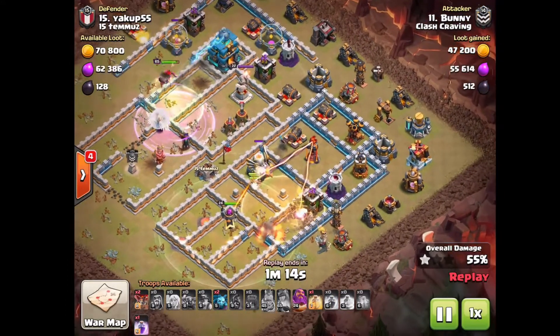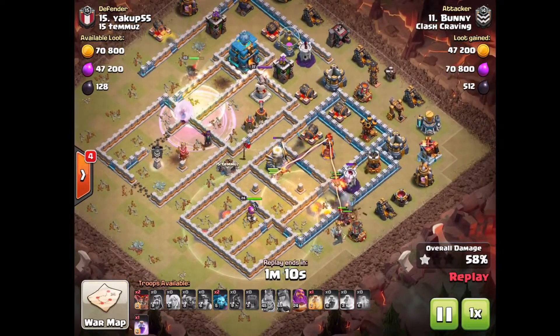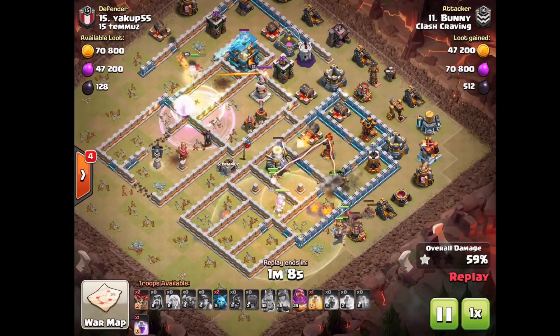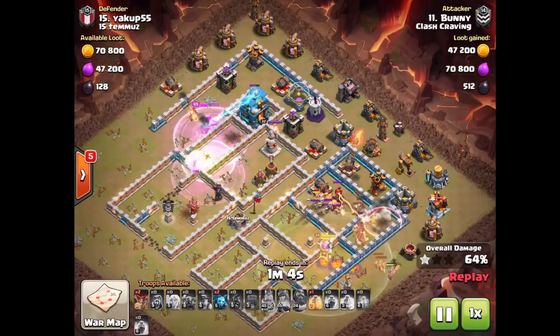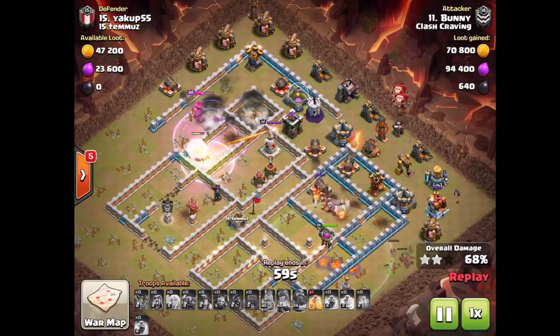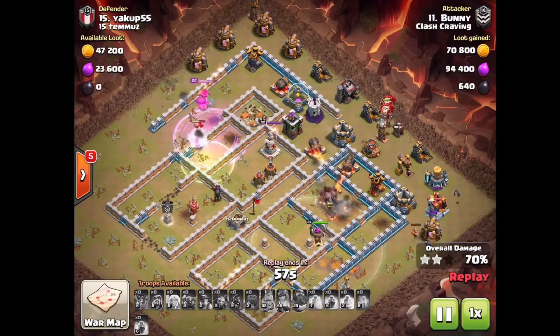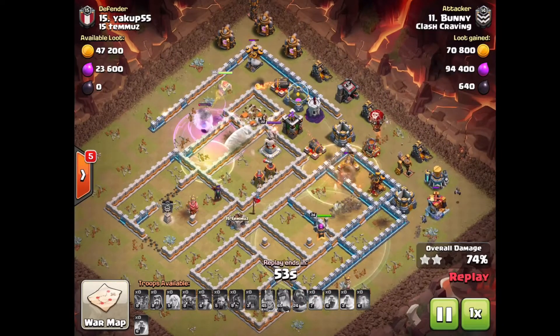You can see the difference with miners versus Hawks: the miners are going to the Eagle Artillery while the Hawks are going to the other defenses. This is how the attack strategy counters the base design. Also important — a jump spell to get the Queen out, followed by another rage spell.